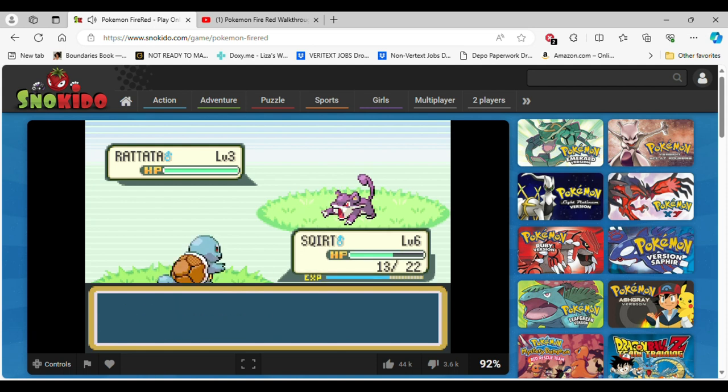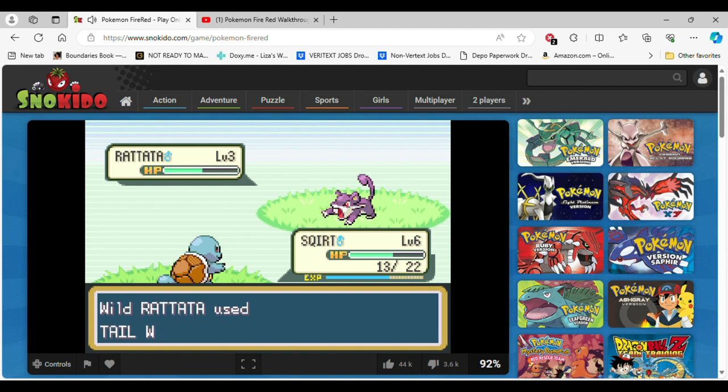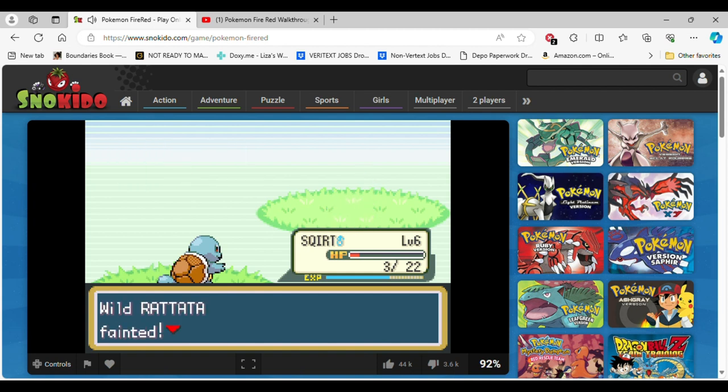Alright, Tackle. It's not gonna do nothing — actually, that did quite a lot of damage to me. No, oh my gosh. Tackle. Easy! One more hit left — oh my god, I didn't know level three Rattata were that powerful. Dang, that's crazy. Alright, we leveled up, that's pretty cool. We learned Bubble!